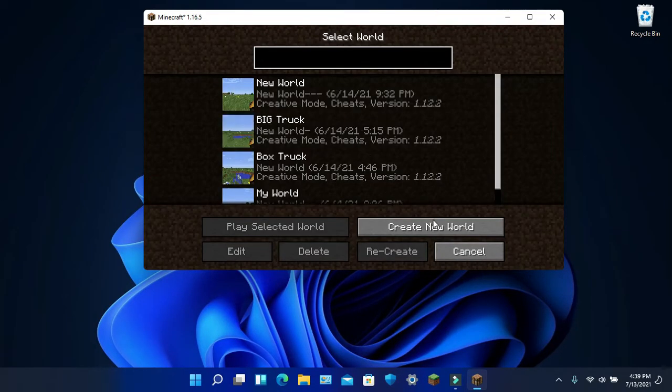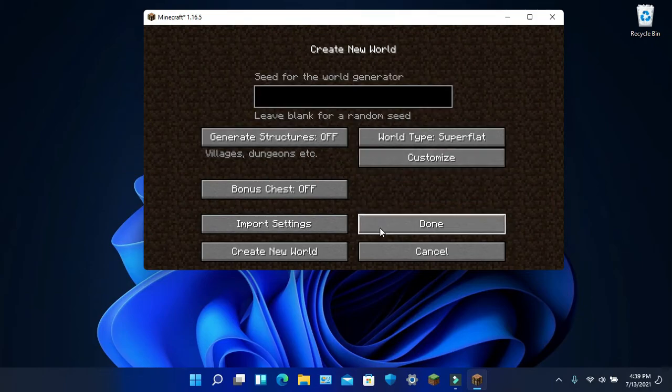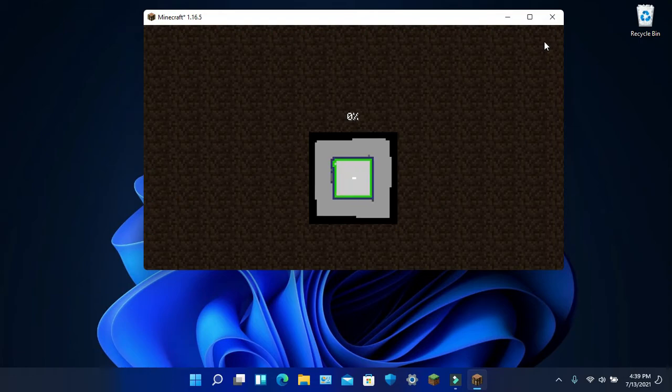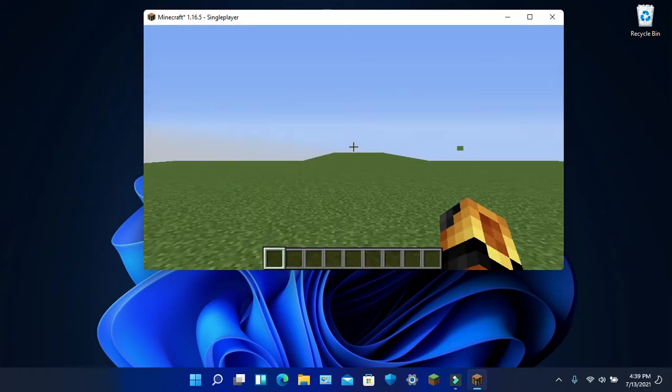Now you want to load up a flat world. Flat worlds use less of everything, so we'll just do that.